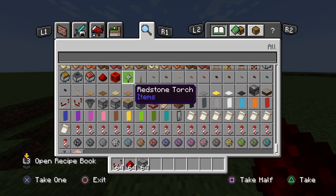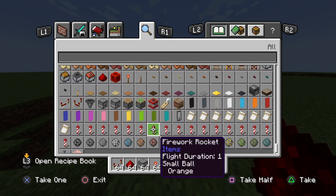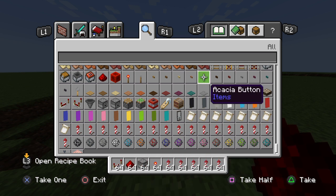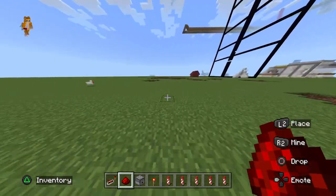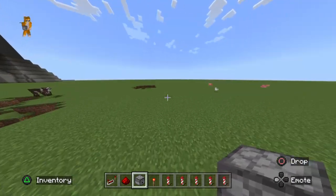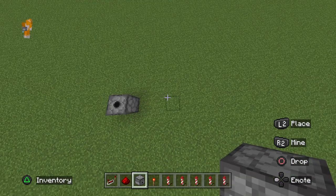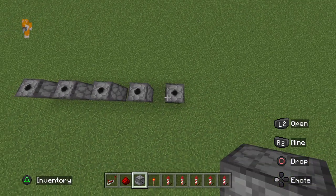We got the redstone torch. We're gonna grab five white fireworks — one, two, three, four, five. We're gonna load the white fireworks into the one dispenser, and then place five dispensers — one, two, three, four, five.